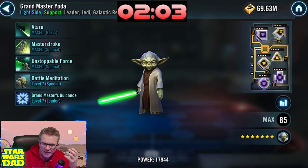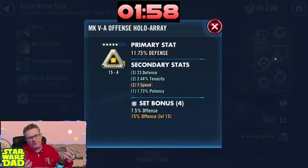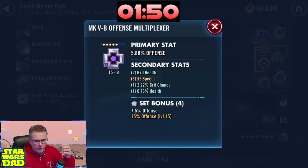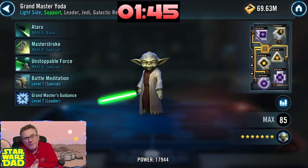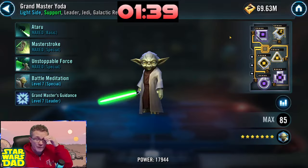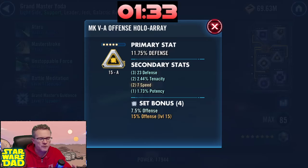Here's an issue: you don't need five offense mods to make a set — you only need four — and you can put that speed mod on somebody else who needs speed. Also, you don't really want to have a defense primary stat on an offense mod; it doesn't really go together in almost any situation. I'd rather see offense and offense here, or sub this one out since you've already got four other offense mods.